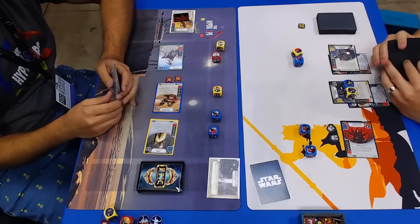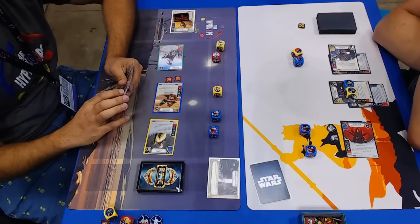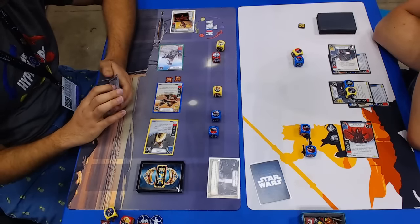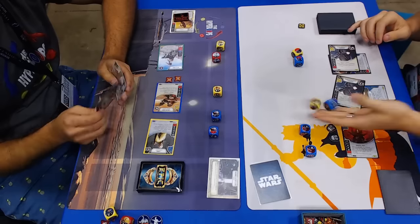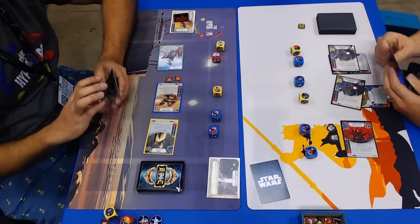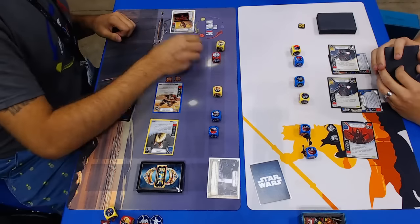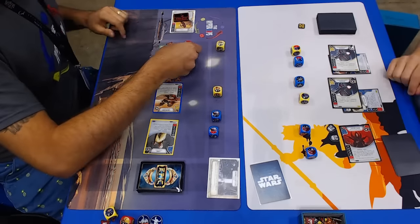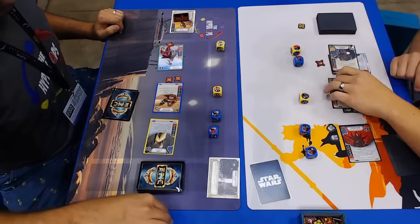Two free damage on top of the Holocron, and he does the same thing with the Chance Cube — plays it for a damage, rolls his guy out, bounces it, puts it on the other guy, rolls it out. That's really strong. I see why this deck's doing well. It's got 27 health, which is nice. And it's got Witch Magic, which is one of the strongest defensive cards in the game.